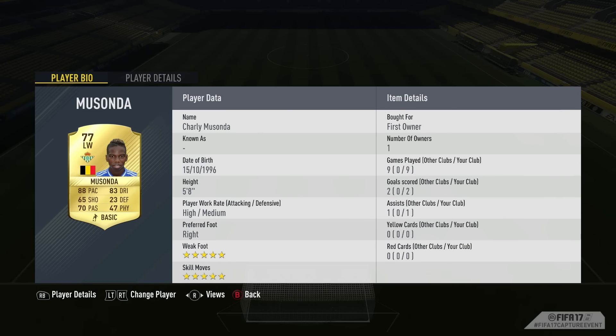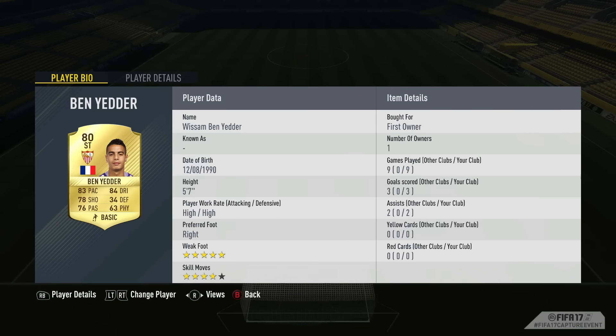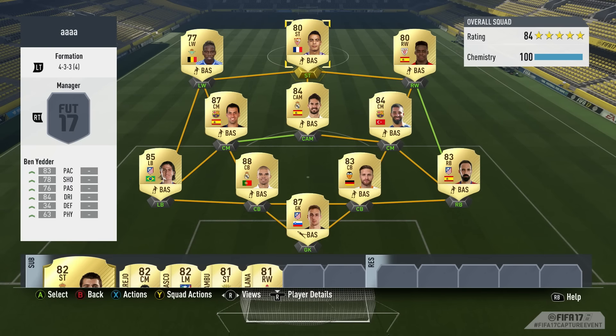Musonda is the sort of player you're going to want to pick up at the start of the game — you could probably class him as the cheap Neymar. And then we have Ben Yedda, who was a complete favourite of mine from FIFA 16. I'm very happy to report that he seems to be an 80-rated gold rare item with 83 pace and 84 dribbling, and of course the four-star skills and five-star weak foot combo, which is oh so nice. I was buzzing when I saw that — I had no idea what to expect for Ben Yedda, so I was hoping for a nice gold rare item and I was surprised. It was decent, not going to lie.